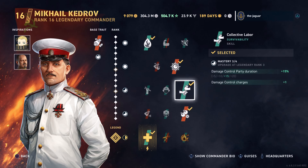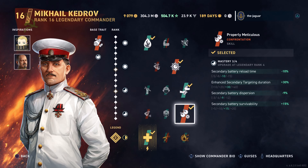Then we went with Collective Labor, which improves the damage control party duration and adds one damage control charge. Then we went with Properly Meticulous for the fourth skill, which improves all secondary qualities: battery reload time, targeting duration, dispersion, and survivability of the secondaries.